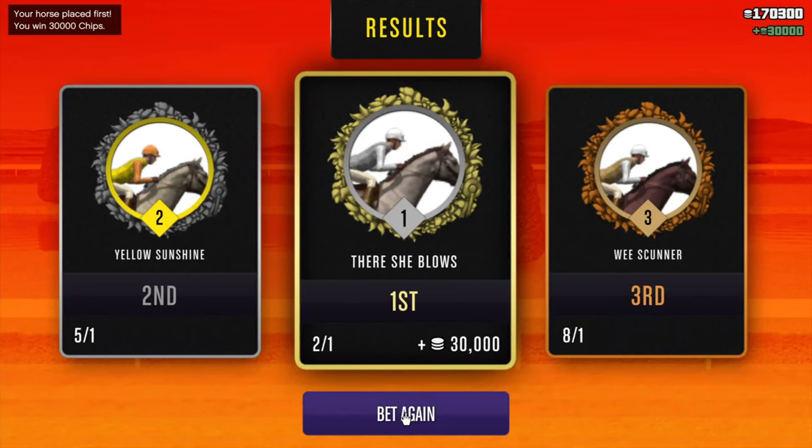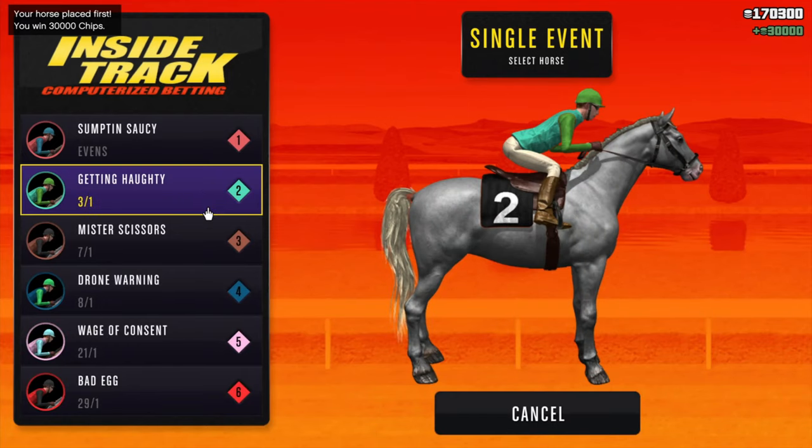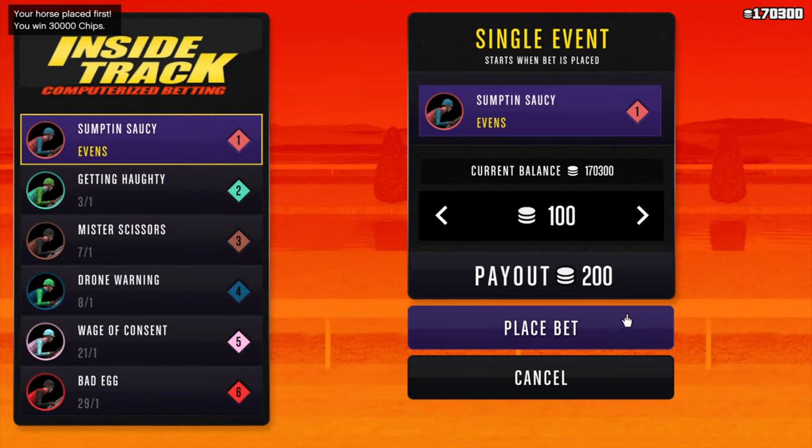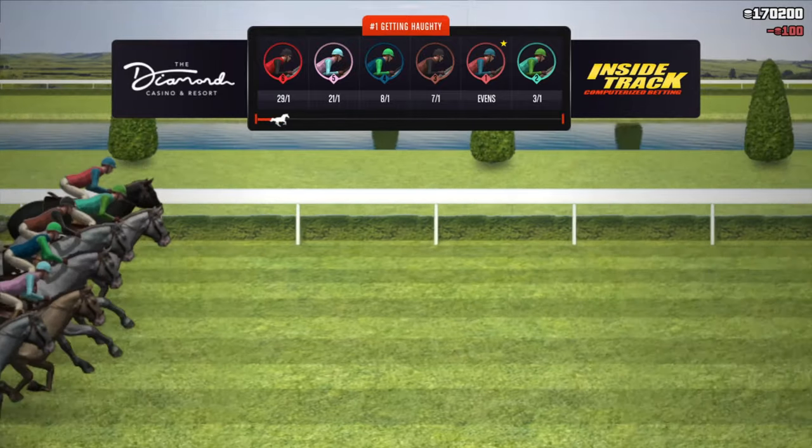And look at that — we've earned 30,000 chips! To have gotten 30,000 chips legitimately, you would have had to bet thousands and thousands of chips, but we only bet 100 chips and got 30,000 chips — that's 29,900 chips in profit.